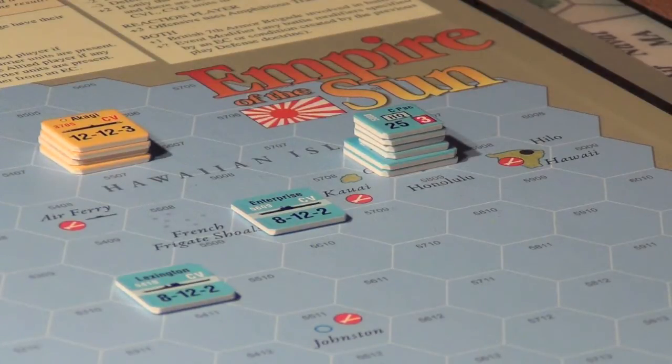Later in the day, planes from the Enterprise did in fact come into the harbor and were shot at because the place was a little jumpy after having been bombed earlier that day. Further in you see the Lexington, which was actually on its way to Midway to fly off air units to that location — further out to sea and out of the action. One of the Japanese concerns was that U.S. carriers would locate and attack them. The U.S. carriers were outnumbered three to one, and in fact if the U.S. had found the Japanese carriers, it may have gone even worse for us.